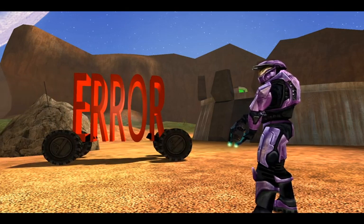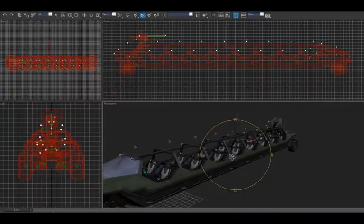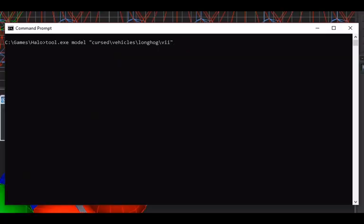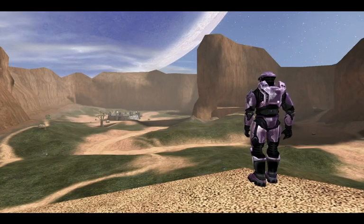That's not supposed to happen. I think we've hit a limit — Halo 1 models have a maximum of 64 markers in each permutation, and this warthog exceeds that number by just a bit. So I guess this is it.